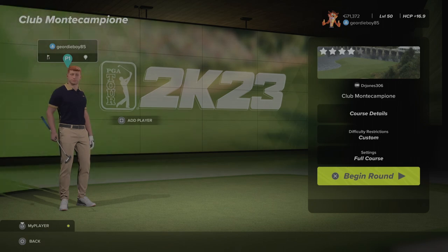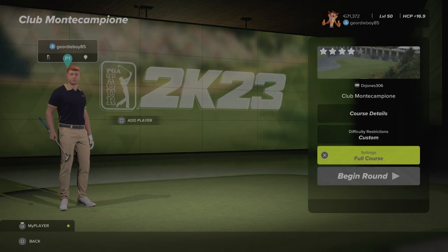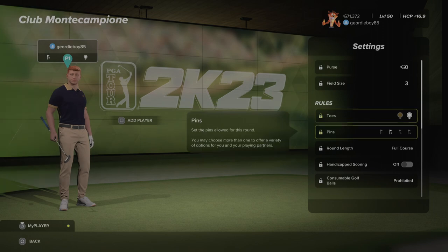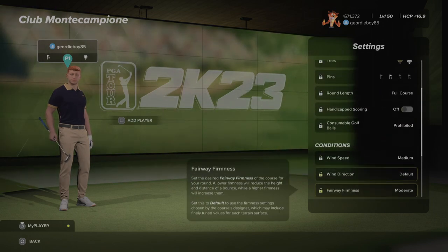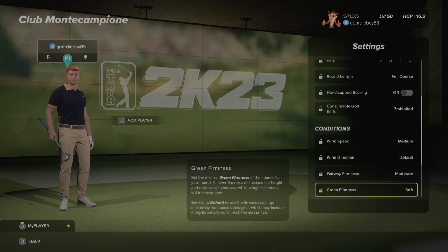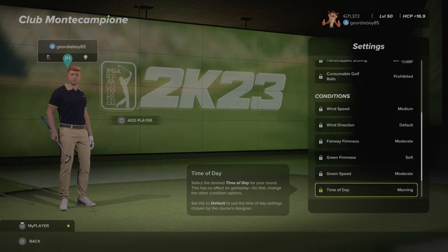The course is Club Mon Campion by DrJones306. Let's have a look at the settings: white tees, pin number 2, medium winds, default direction, fairways are moderate, greens are soft and speed is moderate.